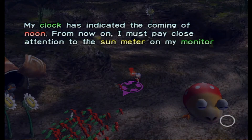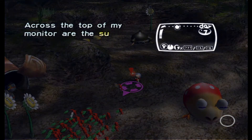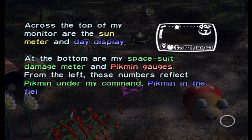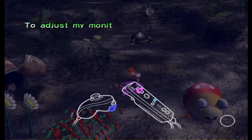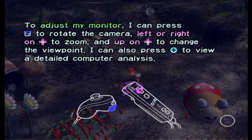My clock is indicating that coming up noon — from now on I must pay close attention to the sun meter on my monitor and choose my actions accordingly. Access to the top of my monitor are the sun meter and day display. At the bottom are my space suit damage meter and Pikmin gauges. From the left, these numbers reflect Pikmin under my command, Pikmin in the field, and total Pikmin including those in the onion. I can press Z to rotate the camera, left or right on the D-pad to zoom, and up on the D-pad to change the viewpoint. I can also press plus to view a detailed computer analysis.